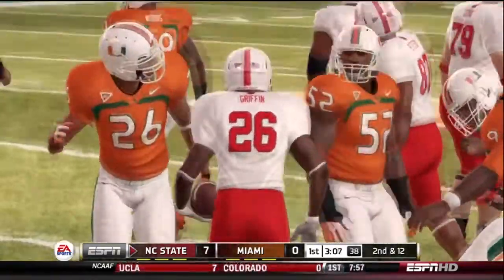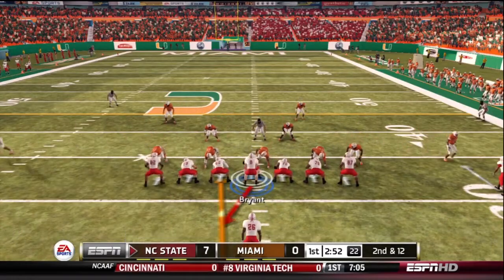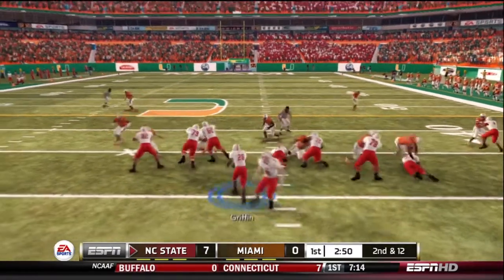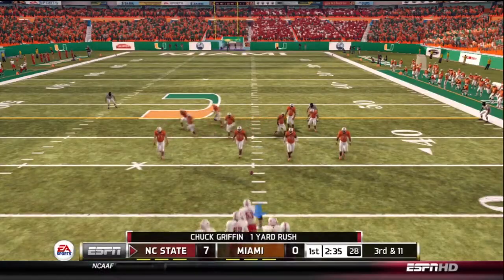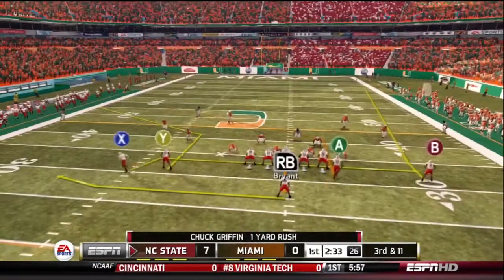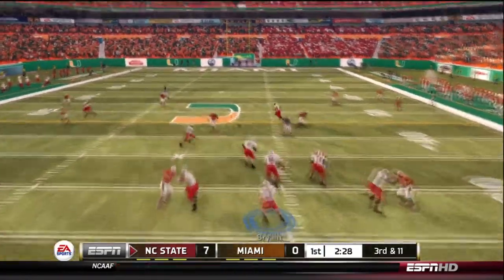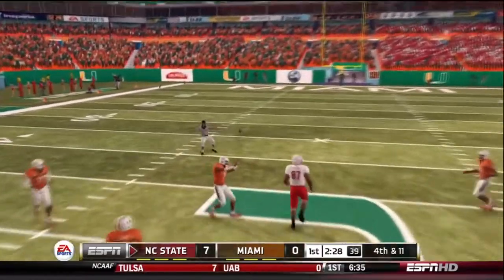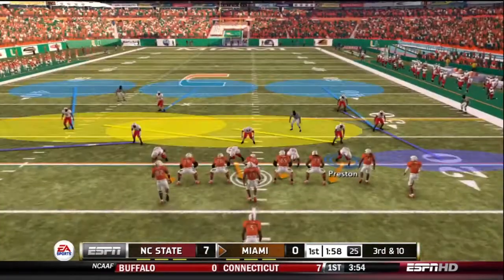After a Hurricane punt, we hand the ball to Griffin and he's stopped in the backfield for a two yard loss. Next play, Griffin again up the middle, bounces off the right hand side but only gets one yard. Next play, the Wolf Pack looking to go deep on a pass and he finds nobody — incomplete pass. Fourth and 11, we had to punt. First possession was terrible.